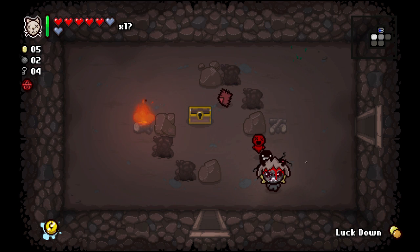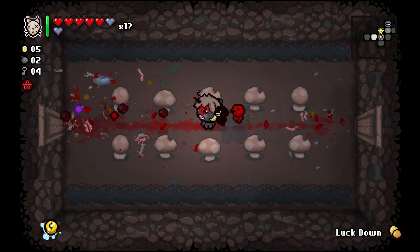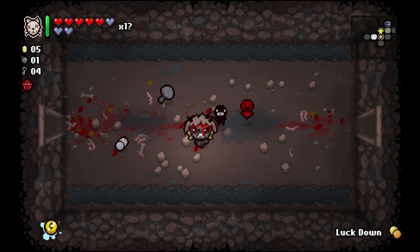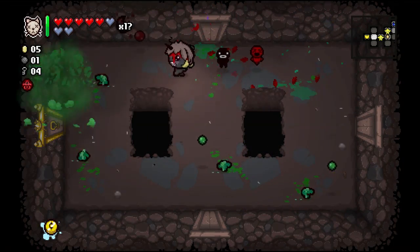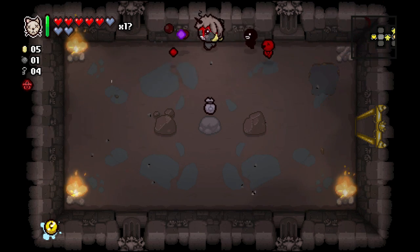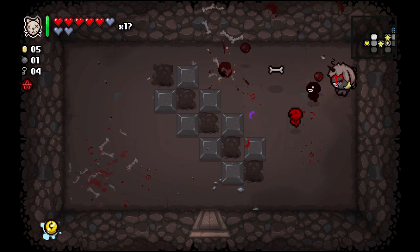We'll take that half heart. Soul Heart Larry will drop us a soul heart which is awesome. Let's see if we can blow up all six of these mushrooms — we got the Mushroom Trinket and the 'I Can See Forever' pill, we'll take that. I think we'll leave the Mushroom Trinket since we have the Sharp Plug. We're going to take Swallowed Penny — that's a better item. The coin sack, I think we'll leave it for now — we don't particularly want it so we won't be greedy.